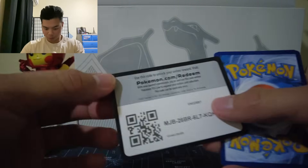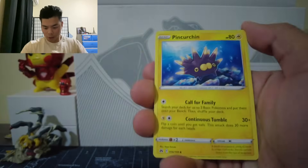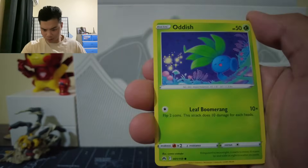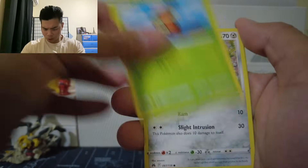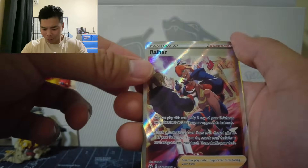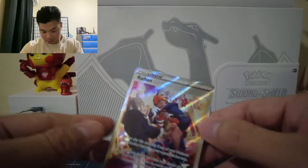Another good pack. We got a Water Energy card, Finch Hurchin, Pokemon Catcher, Bisharp, Oddish, Seal, Cricketot, Aeron, Raiolu, we got a Raihan Trainer card, and an Amoriz. Wow, that is sick — look at that.